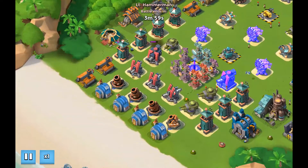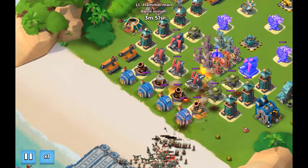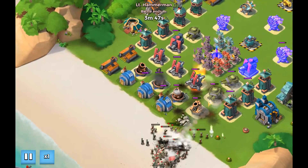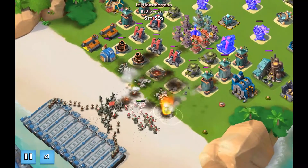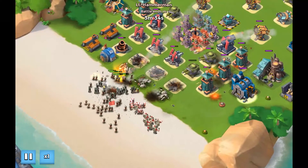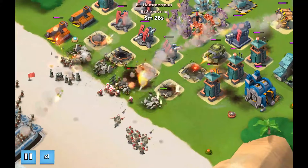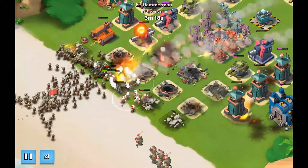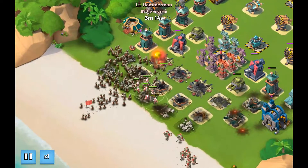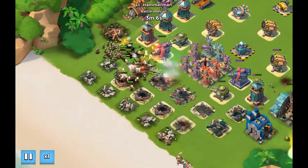Let's defend against level four — there's 312 riflemen in this one. The machine gun is quite a bit more efficient at killing the troops. Hopefully they will take out the medics, though they're too busy healing each other at the moment. Those boosted rockets are absolutely annihilating the riflemen — just going into a meat grinder.